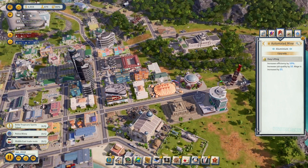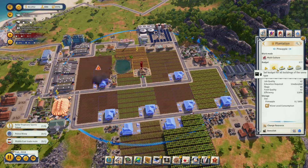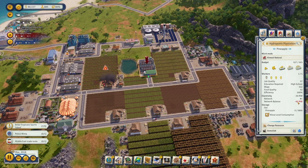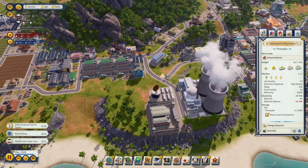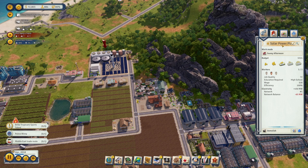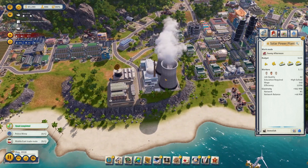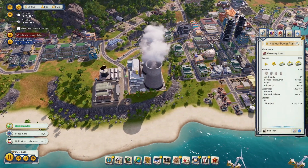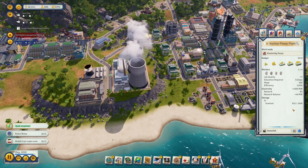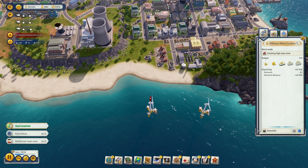While I'm waiting, I'm going to do some stuff around the city — maybe upgrade some farms or mines. The network balance is a bit low, so if you can't build a new power plant you can always boost the budget of any existing power plants you have built. That will add a little extra and give you some extra time to plan your next power building.